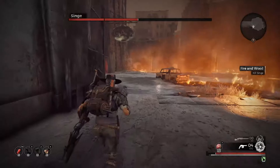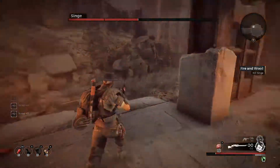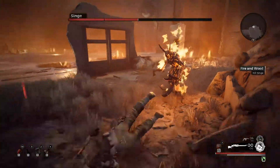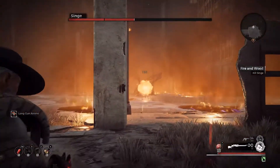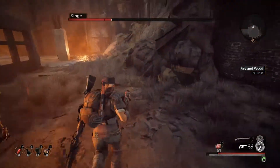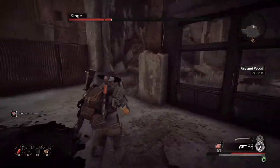As the boss keeps knocking down the buildings, keep moving around to the left or the right. The further you progress with this boss, the more he stands up on his hind legs, giving you an opportunity to hit his weak spot.